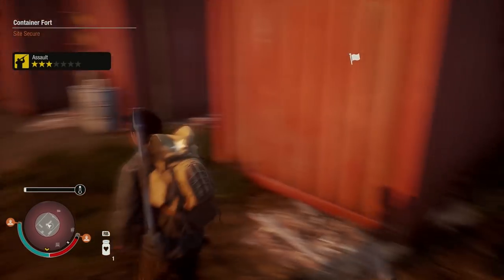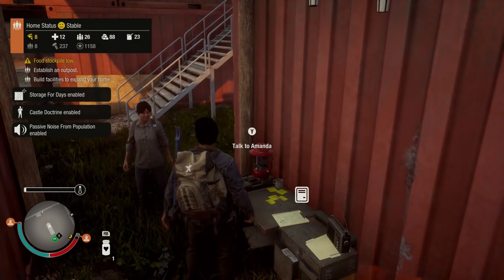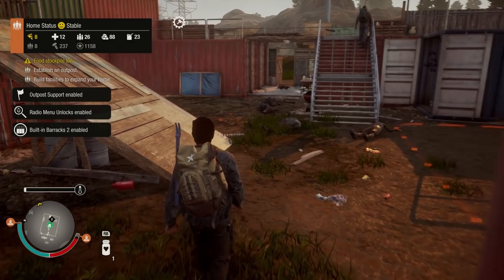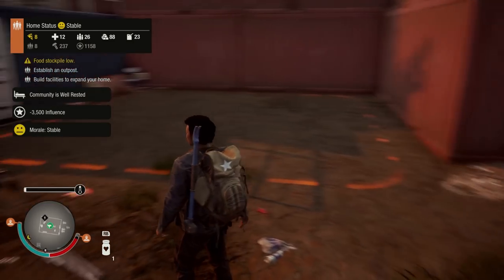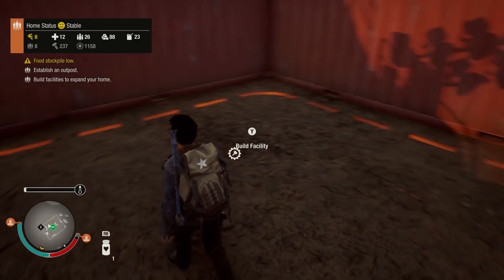All right, now we should be able to claim this. Let's go up here. Look at that — let's claim it before more zombies get in here. Boom! Wow, we now have a new base. This is awesome — stable morale, sweet! And now we just have to set up all of our facilities again.